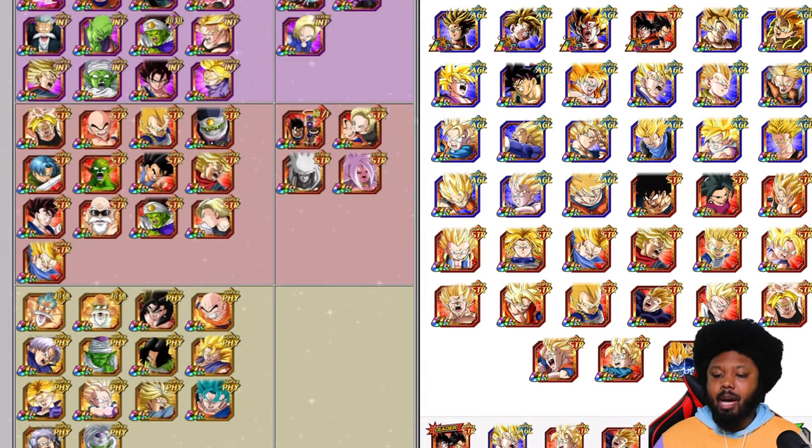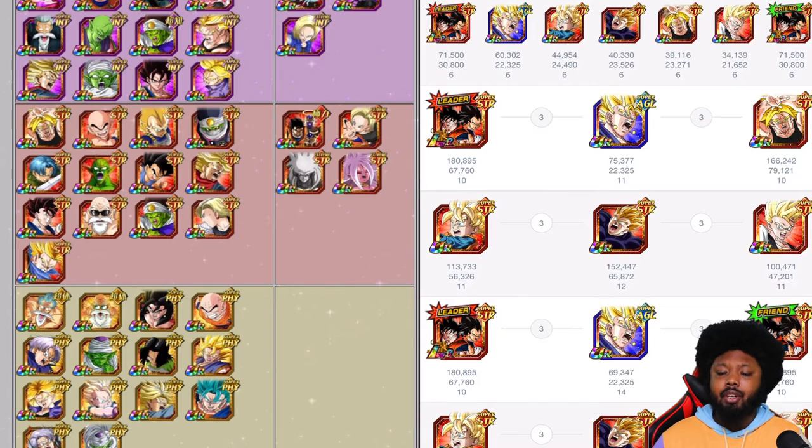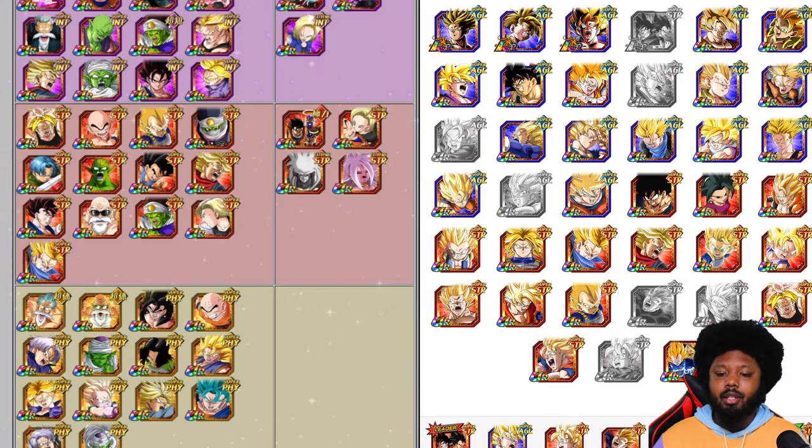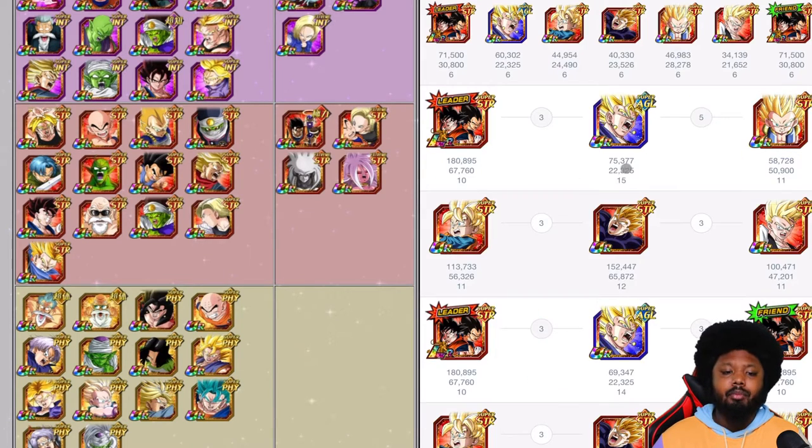This is probably going to be my favorite team build. I'm probably going to put the STR here because he is a support-type unit for Hybrid Saiyans only. There are some Hybrid Saiyans on this team so it should be pretty good. Of course, you want to bring the LR Goku and Vegeta. If you don't have any of these characters, you can always substitute. For example, if you don't have the Trunks, you can bring Gotenks — they're actually pretty good as a Super Saiyan.